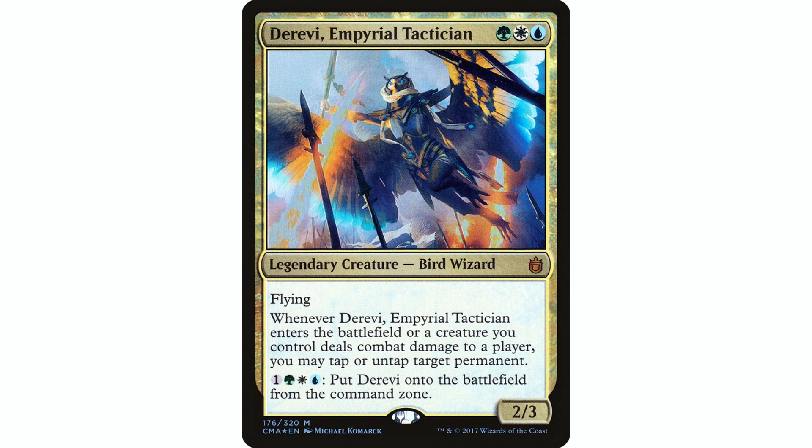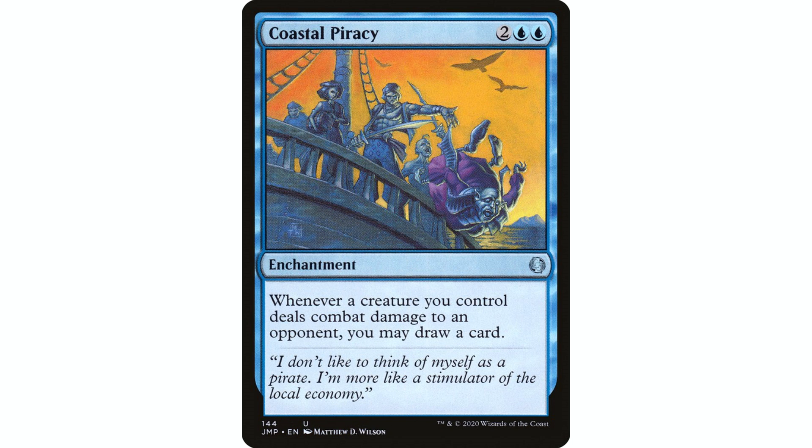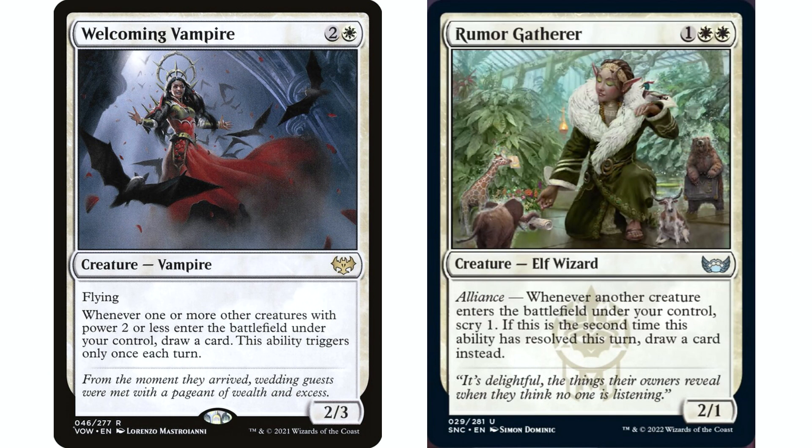Derevi is a fantastic fit here — it's a flying creature and whenever it enters the battlefield or a creature you control deals combat damage to a player, you can tap or untap a target permanent. We're going to be doing that a lot since our creatures are small; we're not getting in for a ton of damage but we will be connecting frequently, so we can swing with our whole team and untap all our lands for a very productive second main phase. Coastal Piracy also draws a card whenever a creature deals combat damage to an opponent. Welcoming Vampire and Rumor Gatherer from the new set also benefit us from putting lots of tokens into play, and with our token creation enchantments we can maximize draw on opponents' turns too.